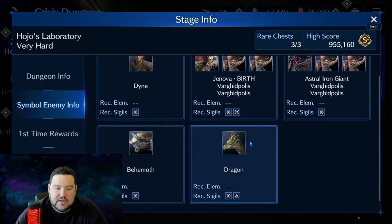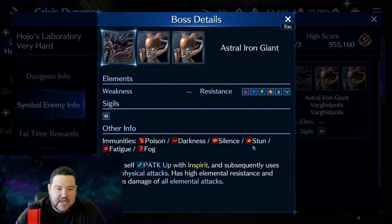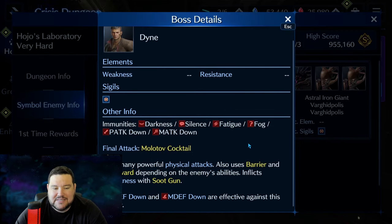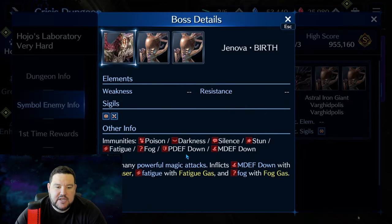You have the Dragon, who does Poison and not much else. You then have Astral Giant, which is kind of the same stuff he always does — buffs his physical attack, etc. You have Dain, who mostly does physical attack moves and honestly isn't that difficult. And then you have Jenova at the end. She is able to be debuffed as far as all of her attacks, but not her defense. She does Fatigue and Fog, which can be kind of annoying, especially the Fatigue.